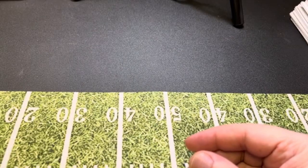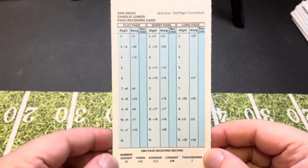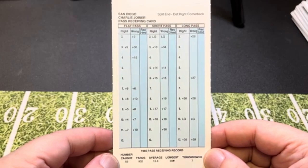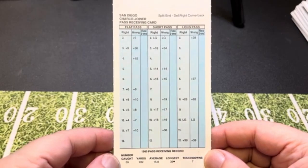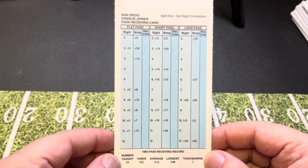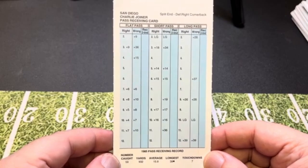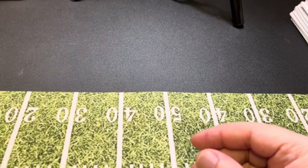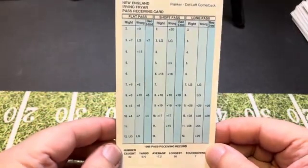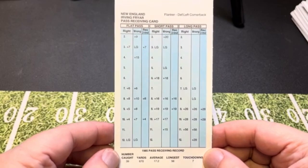The guy on the other side from Chandler was Charlie Joyner — only a 15.8-yard average and under 1,000 yards, but what was Fouts going to do? He had to spread the wealth around — he had a lot of good receivers, including Kellen Winslow, which we didn't even look at when we did the tight ends. Next we have Irving Fryer — a 17.2-yard average, 870 yards — catching passes from Eason and Grogan.